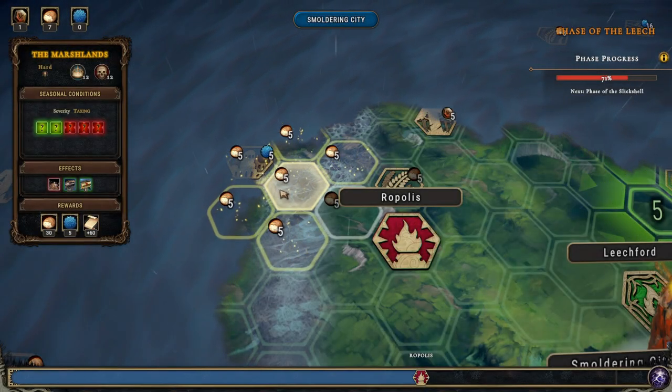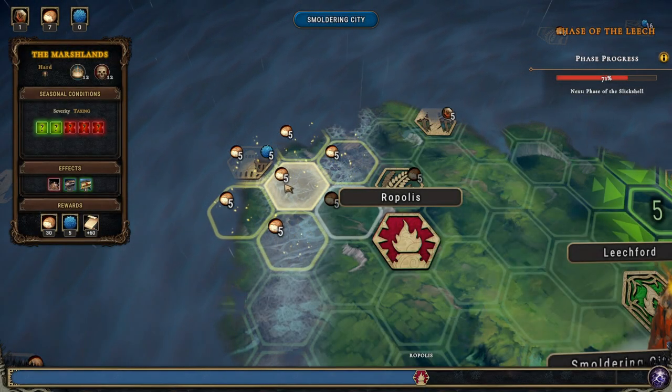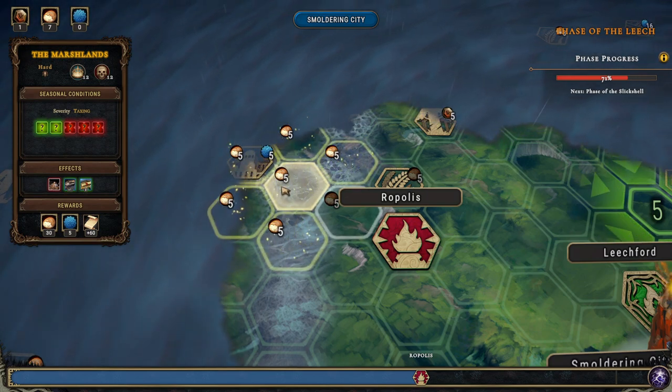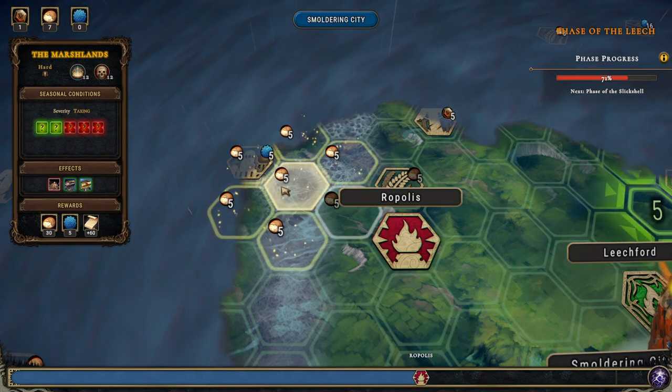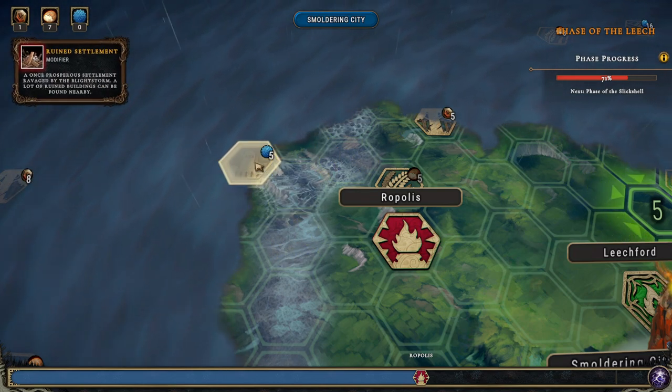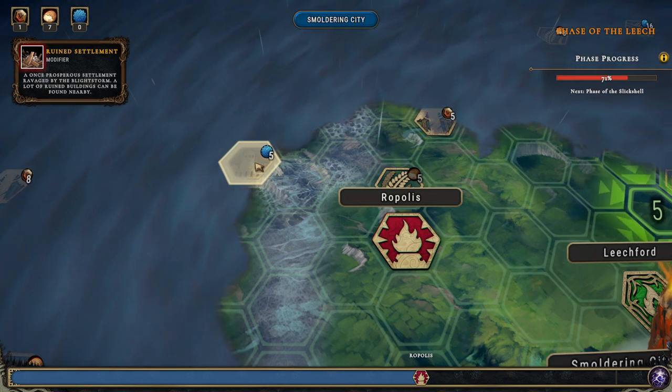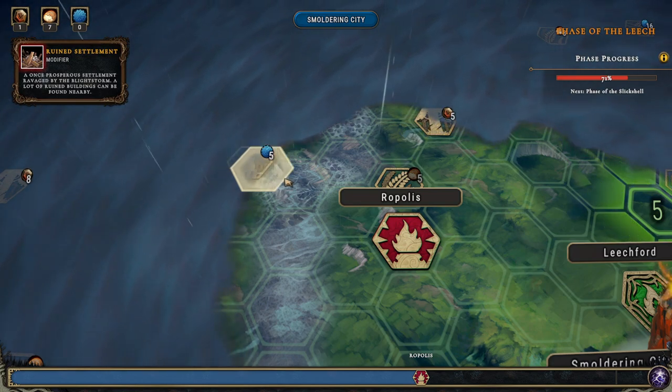Welcome back folks, we are heading out for setting up a new village and we're going to set up here. We're going to get 30 food and five machinery. This is a ruined settlement — a once prosperous settlement ravaged by the black storm. A lot of ruined buildings can be found nearby.